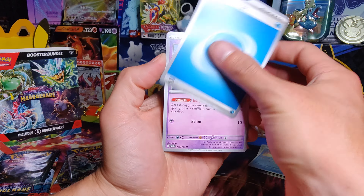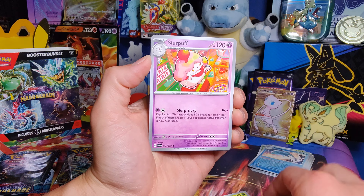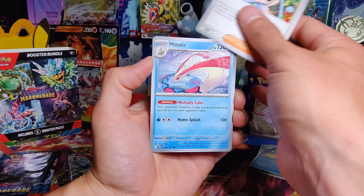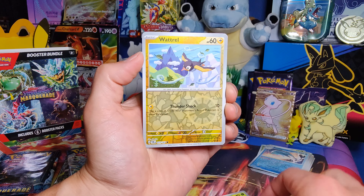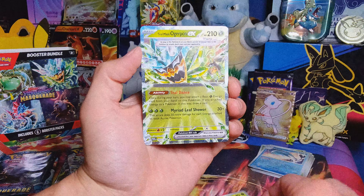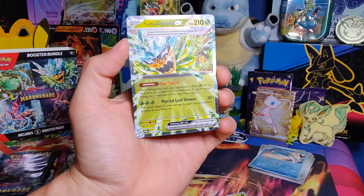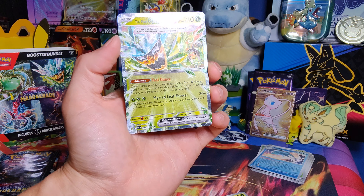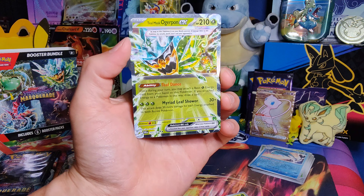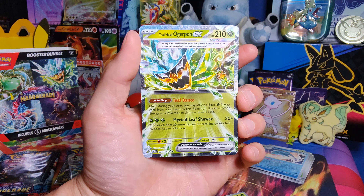Water Energy, Abra, Skarmory, Applin, Laron, Slurpuff, Perrin, Melodic, Watrell, Sandshrew, and a Teal Mask Ogerpon EX Double Rare. Not too shabby — we do get a new card for the set, a Double Rare from Twilight Masquerade. Sweet.